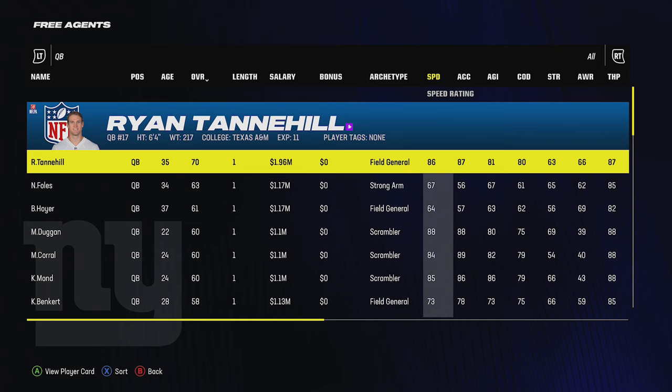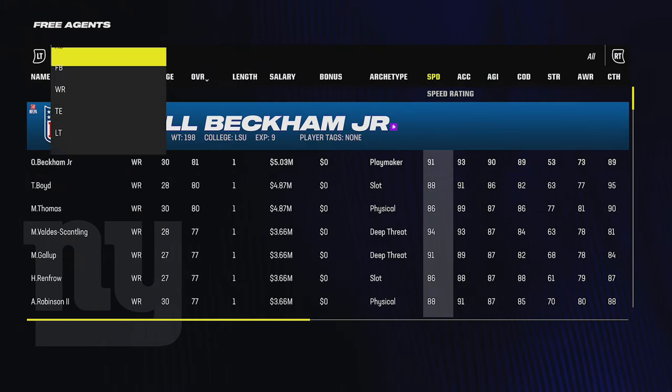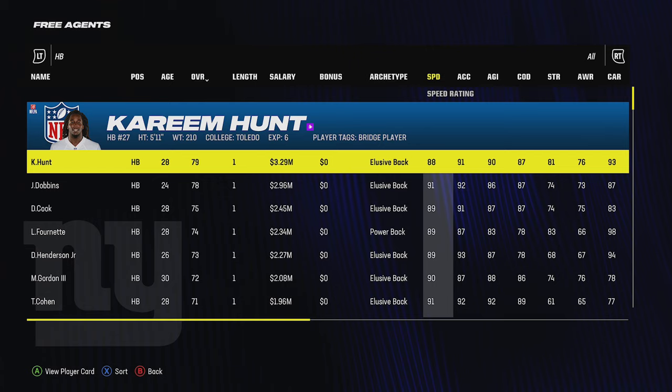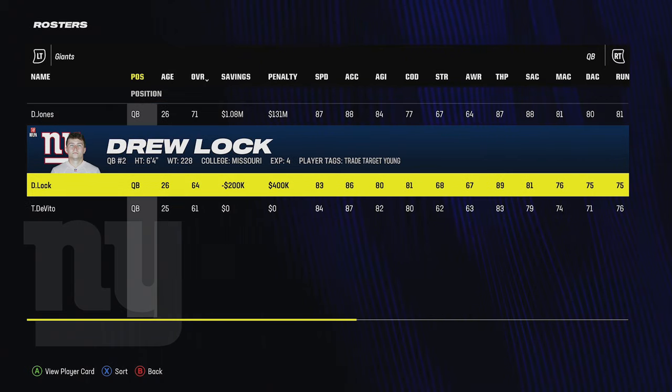Now that I've checked the market and seen there are some decent speed guys but not many quarterbacks, I have my scheme locked in: I want to pass and throw the ball deep down the field, running a Cover 3 blitzing defense. I know exactly what type of roster I want to build, and the first thing I'm going to do is find where I can save as much money as possible.